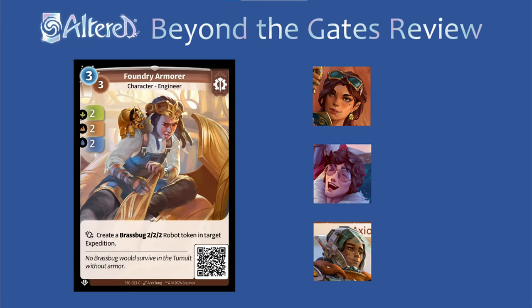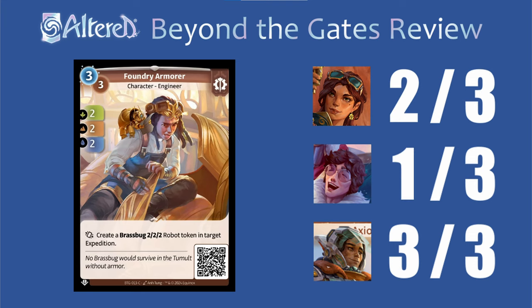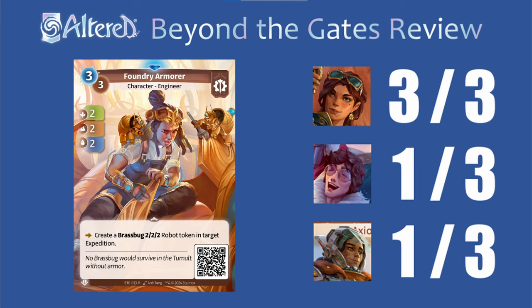Foundry Armor is a pretty great card — heroes that can put this straight into the reserve are going to benefit from it more. I think it'll actually be best in Subhash where I'll give it a 3; he's already looking for bug synergies and I feel like that's a natural home. For Trace, since it doesn't really help you before you have 5 counters, I don't think it fits as well, so I'm just going to give it a 1. And for Sierra, while this is alright, I think you'll probably want to play the rare, so I'll give it a 2. I think this rare fits great in Sierra — it's one of your best early gameplays and only gets stronger with time, so I think it deserves a 3. For the other heroes, since you have ways to put the common straight into the reserve, I don't think the upgrade is worth it, so I'll just give it a 1.